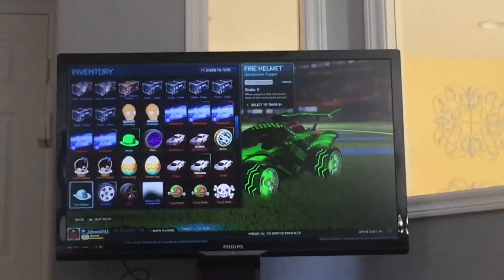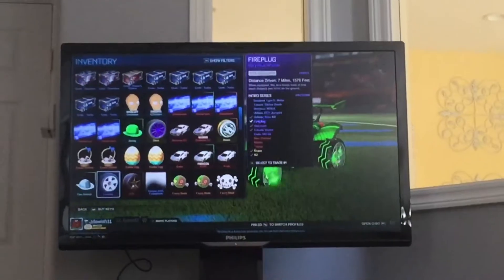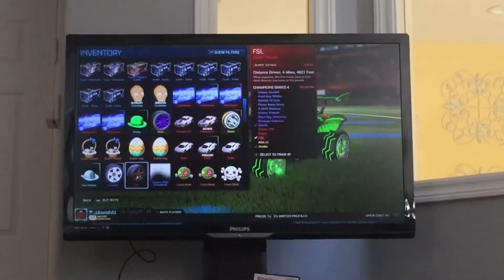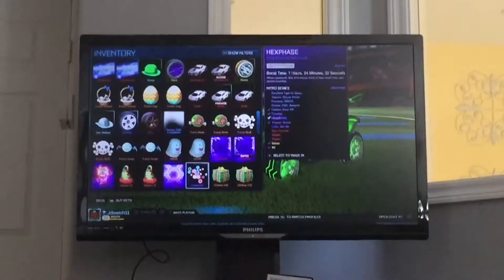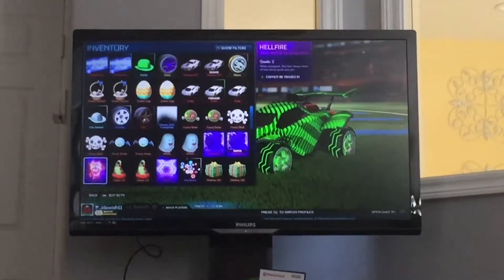I got a titanium white fire helmet out of the drop after a game. Some titanium white fire plugs which I traded — I had crimp fire plugs and I traded titanium white fire plugs. I opened up some burnt sienna FSLs on that weekend too. I've got two heat waves, one sniper and one non-sniper. I just traded my sky blue loopers for a hellfire, which was a pretty good deal.